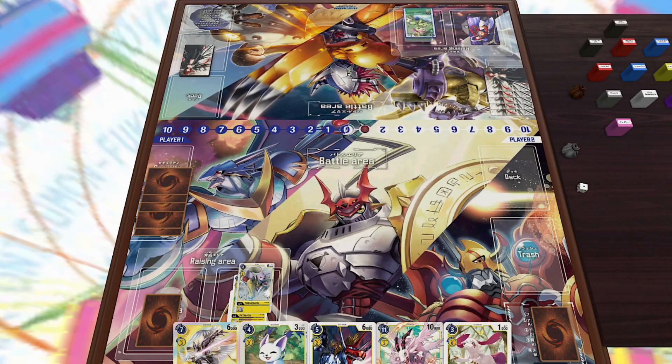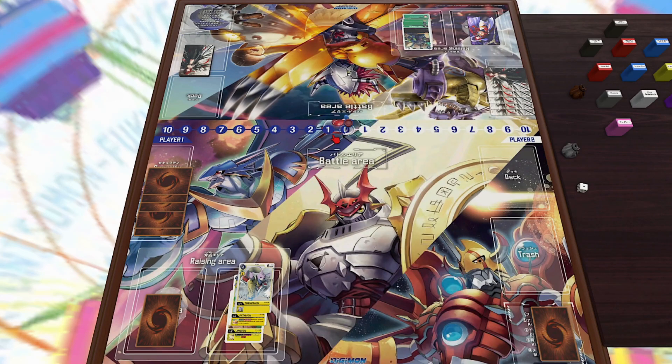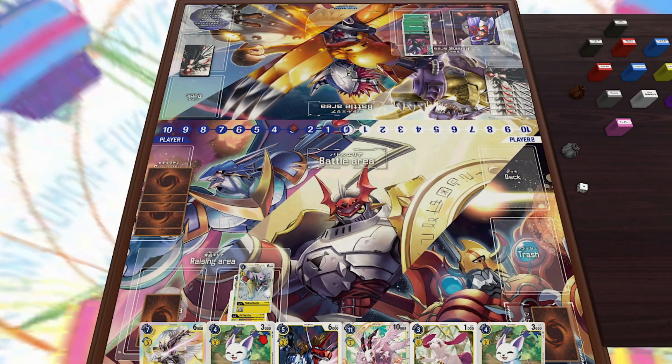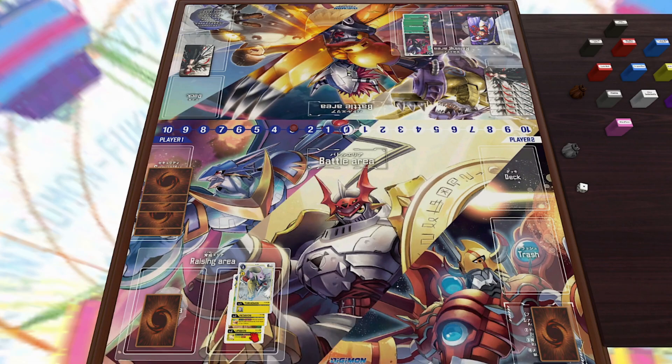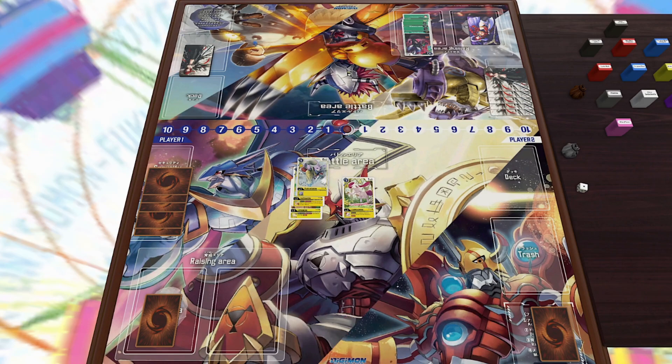I am playing against a green deck — an ImperialDramon / Hercules Kabuterimon green deck. He's playing a lot of new starter deck cards and BT4 cards — just a very powerful deck. Honestly, coming out of BT4, green is going to be the best deck. Not only do they now have access to two very powerful level 7s, but Hidden Potential is such an obscenely oppressive card — being able to cheat five memory, and it's not once per turn. You can run four of them and its security effect lets you add it to your hand.